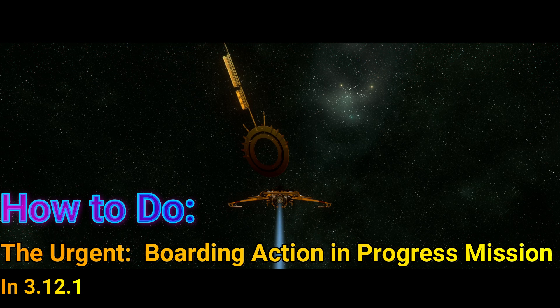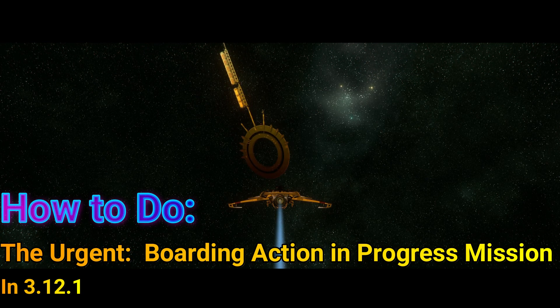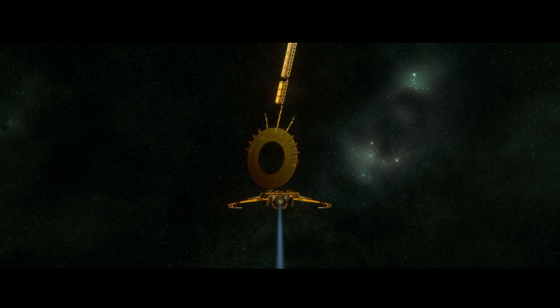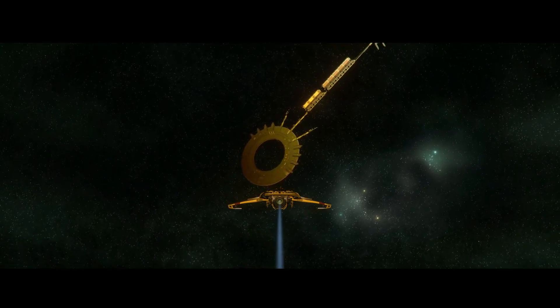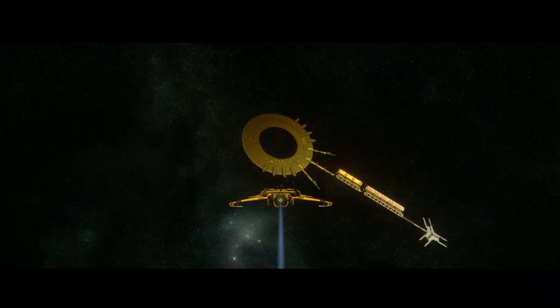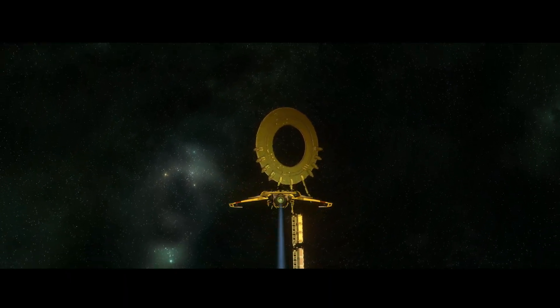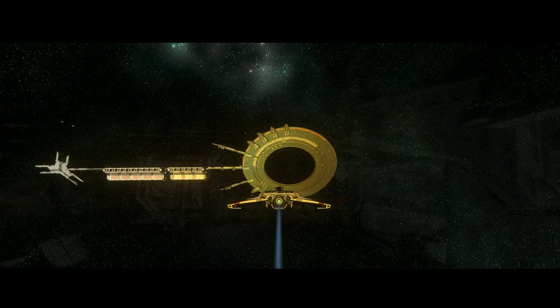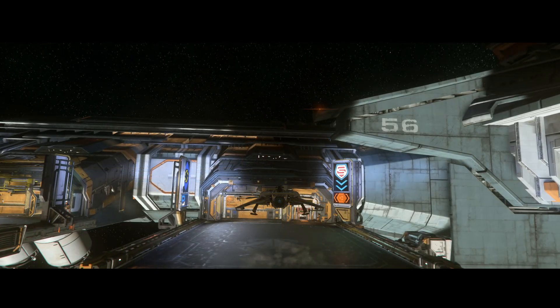You have to make your way over to ArcCorp or you could go to Microtech. I highly suggest you use the space station above the planet to set your spawn point if you don't have a Cutlass Red or some hospital ship respawn ship. I'm going to Baijini Point right now. You can go to Port Tressler if you're in the Microtech area.